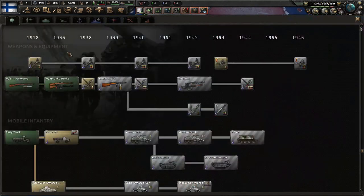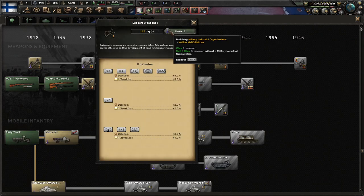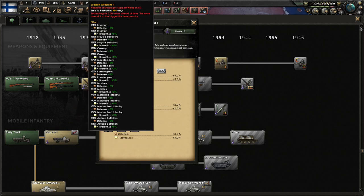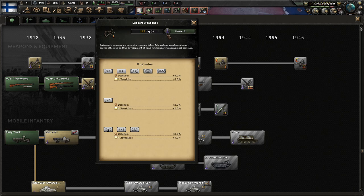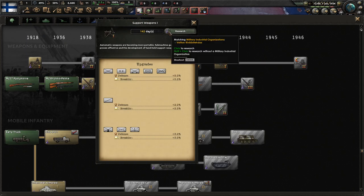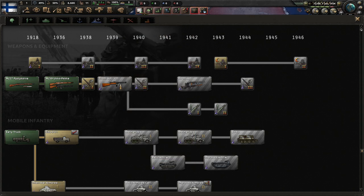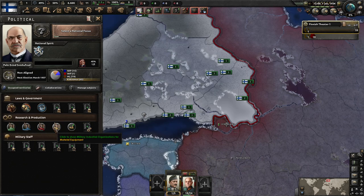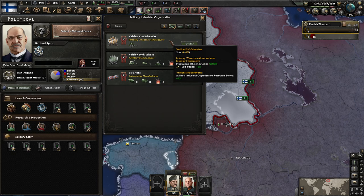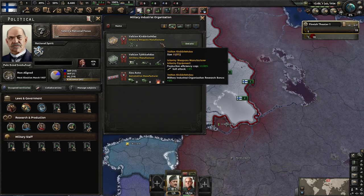For our research slots, we want to go for all of our — oh, there's a new symbol here. Is it just saying these are the things we can research? They have a new Matching Military Industrial Organization symbol. I have not actually looked to see what the DLC changed. Details, details.